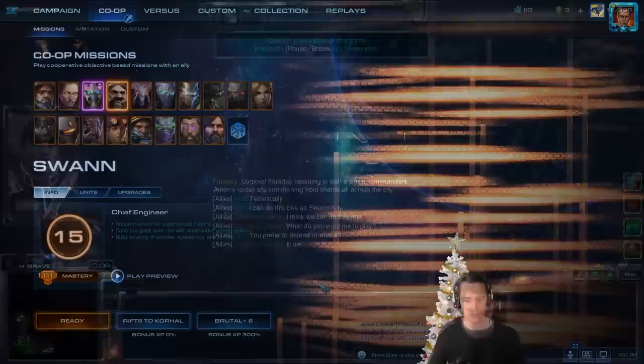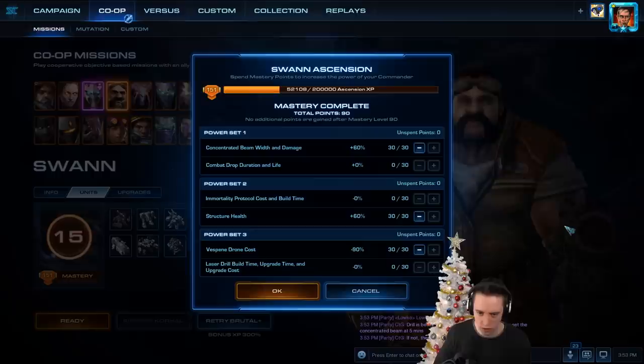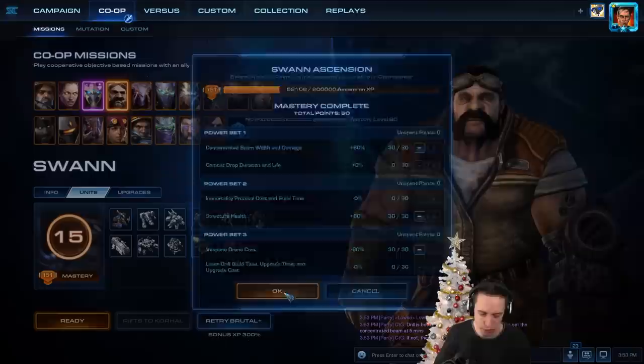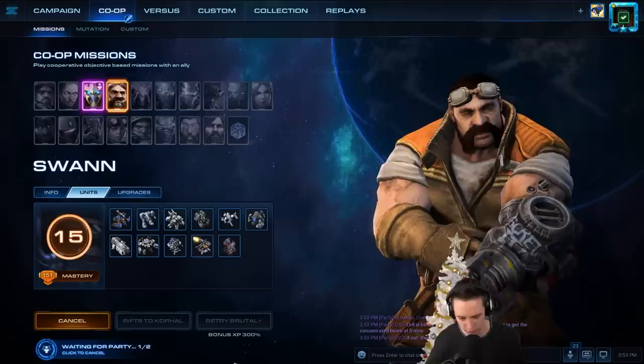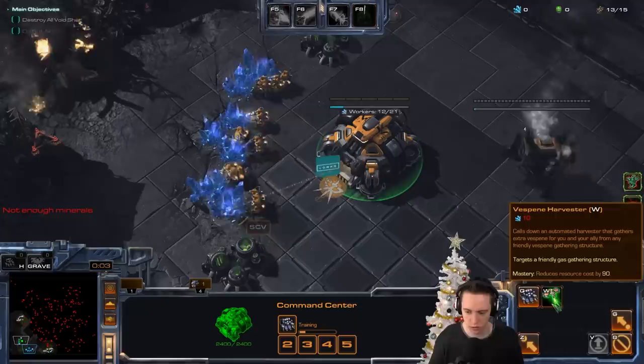Okay, we're splitting up the rolls. I'll go ahead and play defensively. Here we go, Swan. We've got a job to do. So we're going to focus on siege tanks and then a whole bunch of these turrets right over here, and we're going to plant them around the bases. So we're going to concentrate on beam width and damage, structure health, and then Vespene drone gas. I'm not entirely sure on specific build orders right now for Swan, but I'll try and rush out a factory.